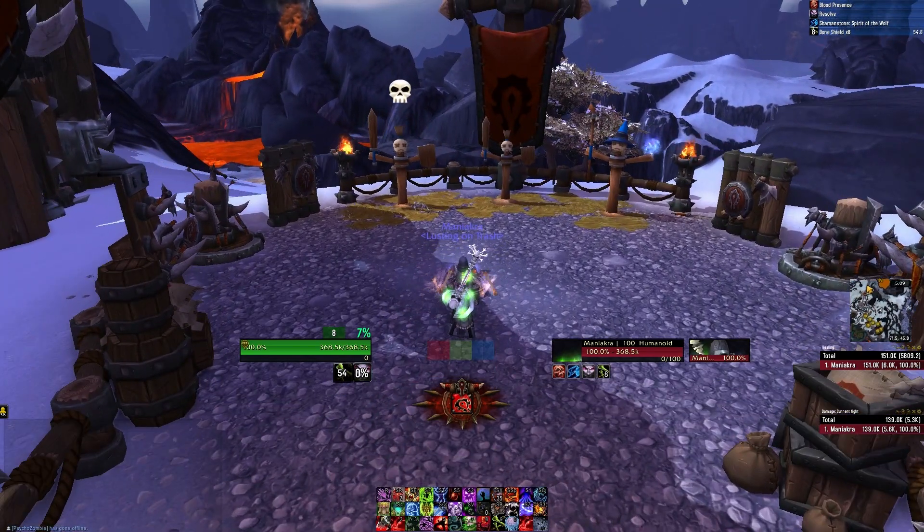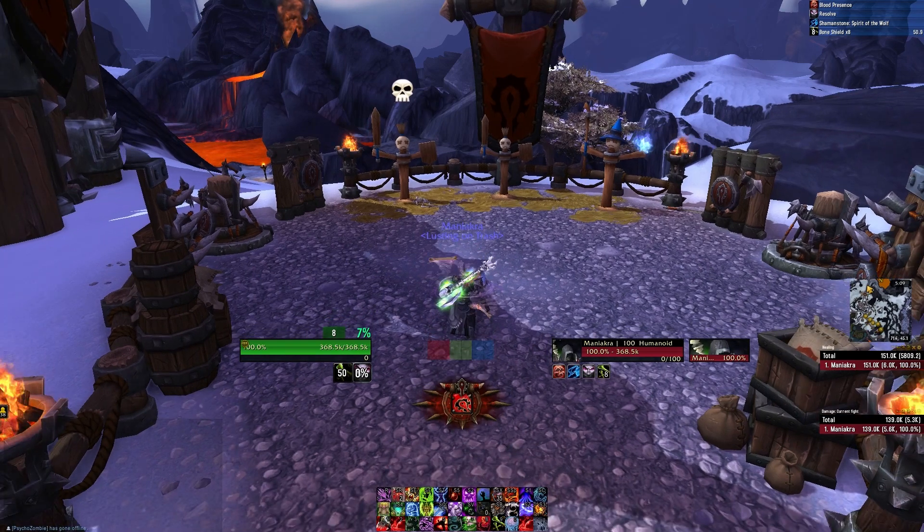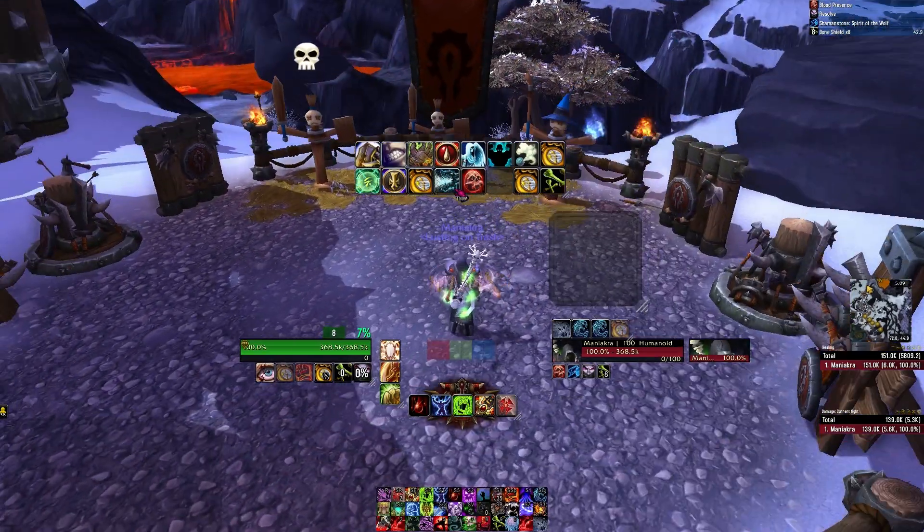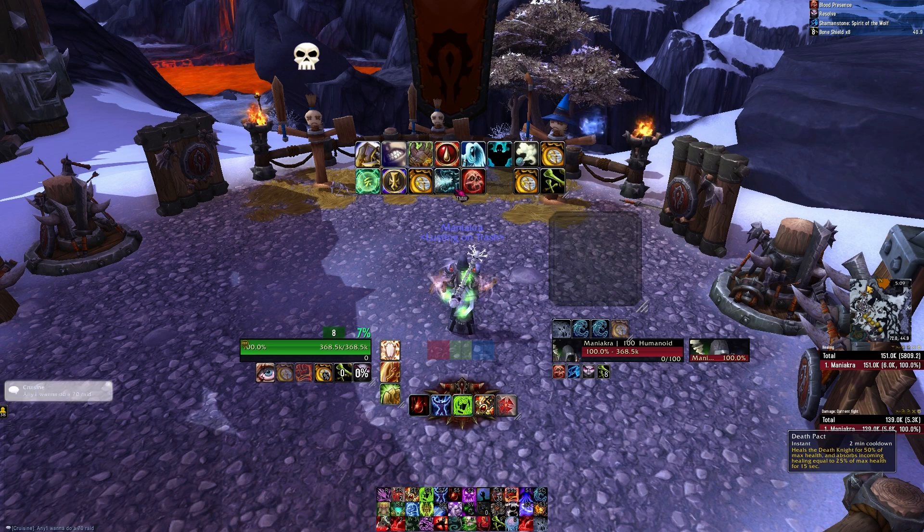I'm a big fan of Tell Me When as opposed to WeakAuras, just because I find it cleaner and easier for me to use. So here are all my auras, and I'm just going to create one for Death Pact. When a Blood DK pops Death Pact, which heals them for 50%, it also absorbs incoming healing for 25% max health for 15 seconds afterward.